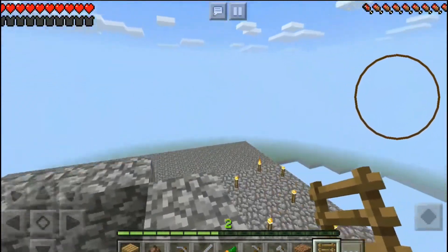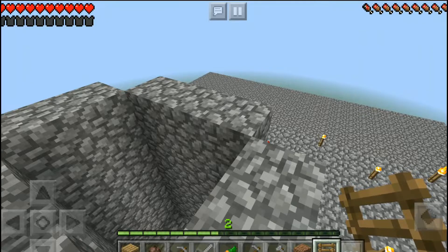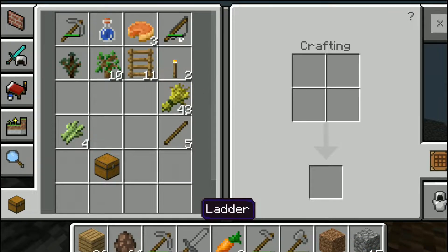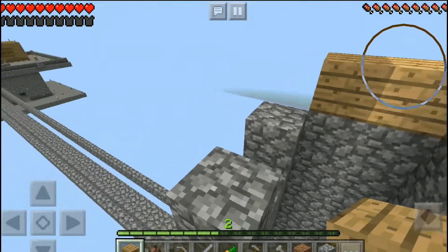Just going to plant some mushrooms. The little baby pigs and sheep are so cute. Would it be easier to use wood or cobble? Probably wood. Well, we do have a cobble farm, but every cobble block you can make into four, so every block makes four.